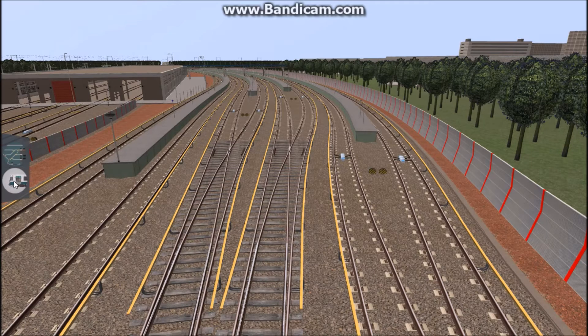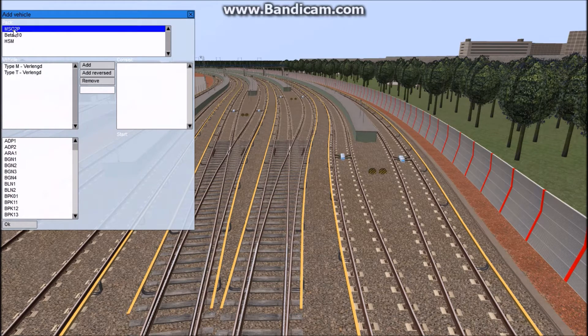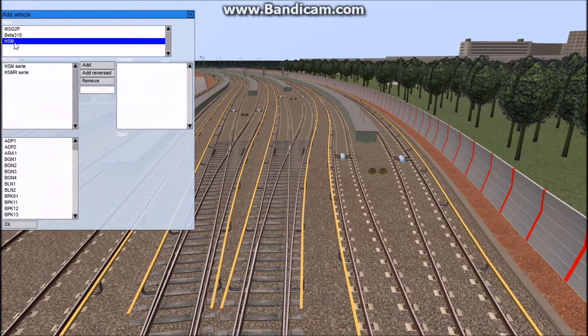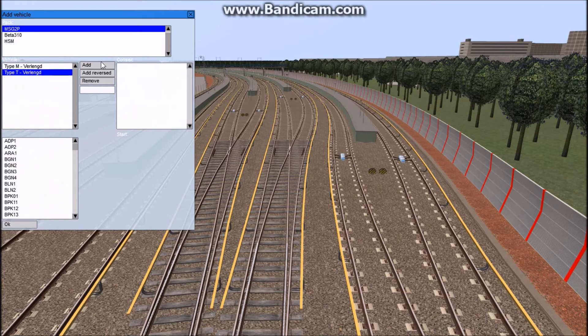Click the train and there are actually three packs. You have the MSG2P, which is the extended versions of the Type M and Type T stock; the Beta 3.10, which is the standard that comes with all versions of Metro Simulator Beta; and then the high-speed Metro one. Just for demonstration purposes, I will be doing the Type T, 2-car, Vertigland, Car 5223 and Car 5233.